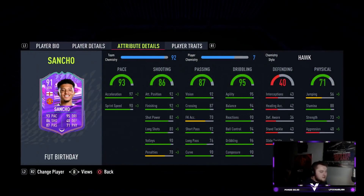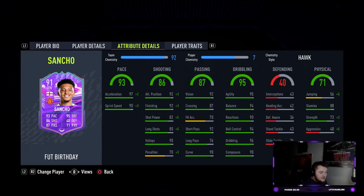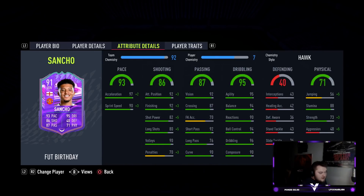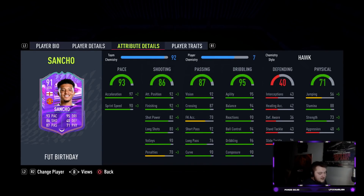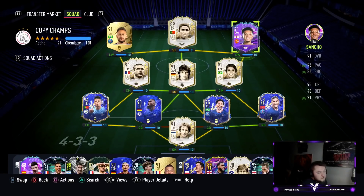Comparing Sancho to Neymar: Sancho is better pace-wise and finishing-wise — he actually has two more shot power than Neymar already. Long shots are worse on Sancho, but vision is better. Short pass is better on Sancho, long pass is better on Neymar. Basically everywhere dribbling-wise Sancho is better, apart from composure and ball control. And there's a big strength upgrade compared to Neymar. We're going to play him as a central CAM on the 4-1-2-1-2 narrow.